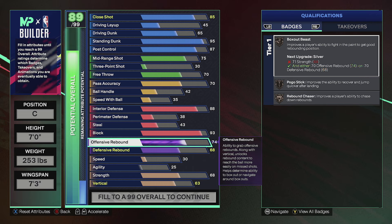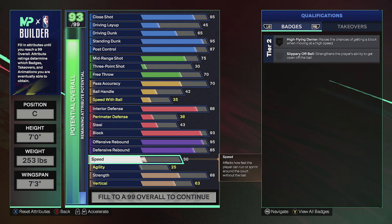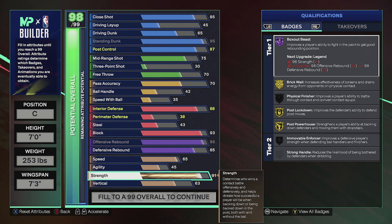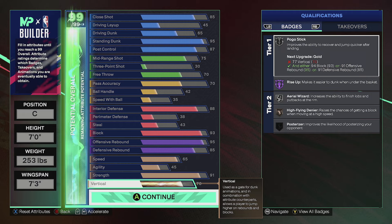Let's get into the rebounding: 95 offensive rebound and 85 defensive rebound. If y'all been playing this year, y'all know that offensive rebound comes in clutch — them second chance points, I'm telling you. For speed we give him 65, agility left at 45. When you're making a big you need the strength, so we give him 91 strength. The vertical should max out at 70.